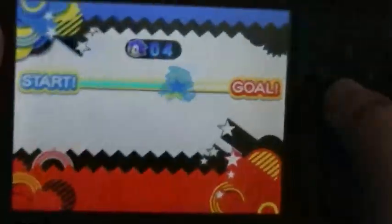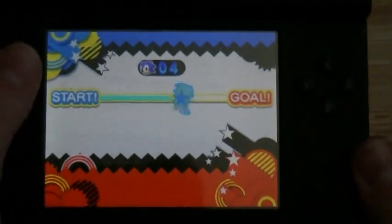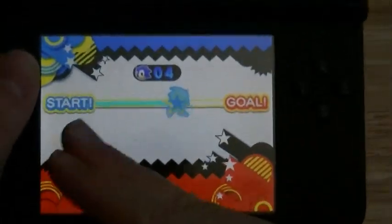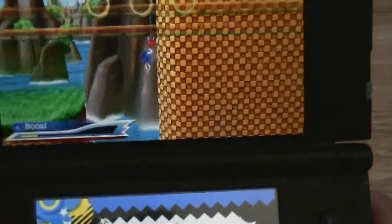I haven't really shown the bottom screen during gameplay, but that's because there's not much to it. You get the start line, you get the goal line, you can tell how far you are through a level, and you've got your life count. That's the bottom screen in a nutshell.